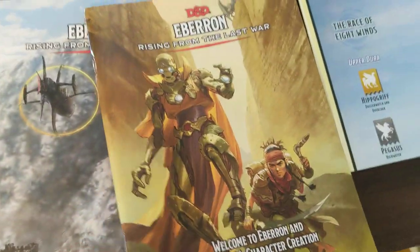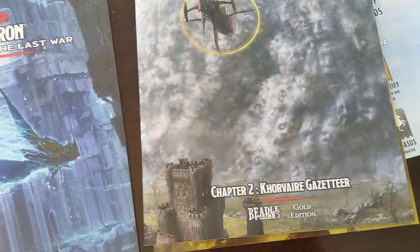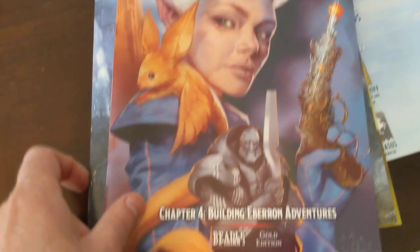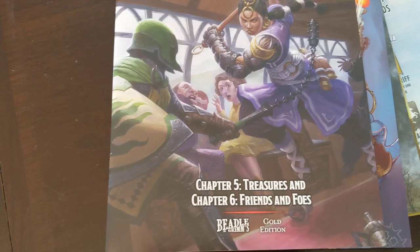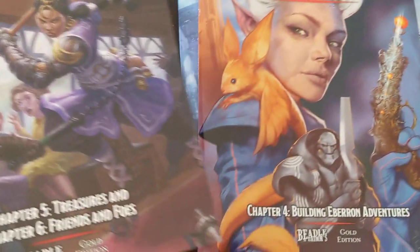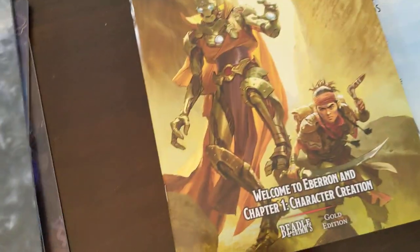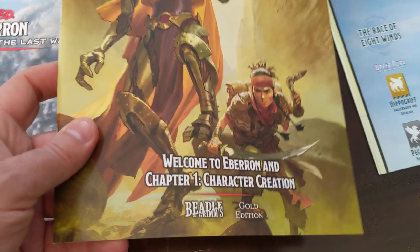They're pretty nice. Everything from character creation, the Khorvaire Gazetteer, Sharn City of Towers specifically, building Eberron adventures, and then treasures and friends and foes. I really like that they broke them up like this because the DM might want to keep some behind the screen, but hand the character creation book out to his players so they can make characters. I like the way that's done.